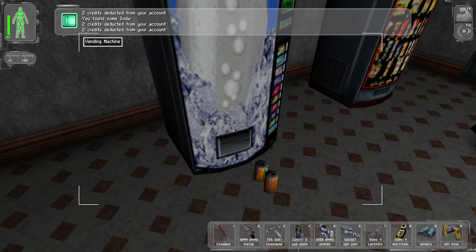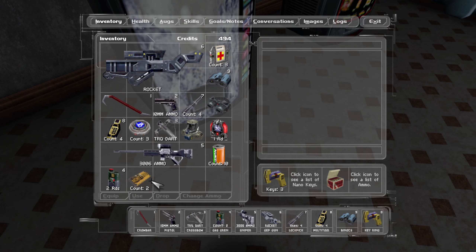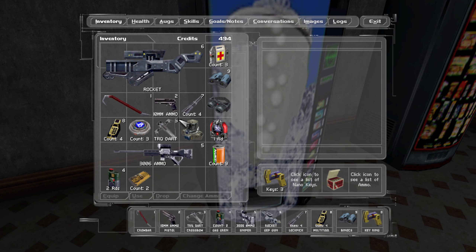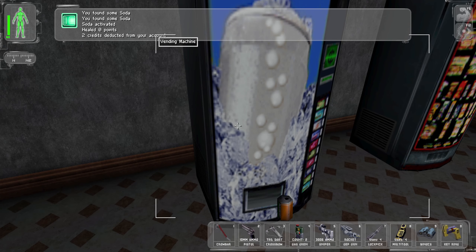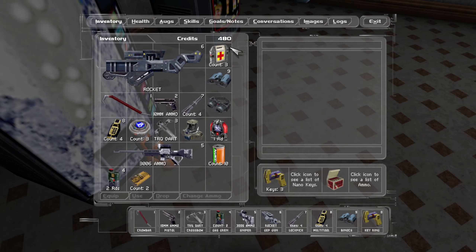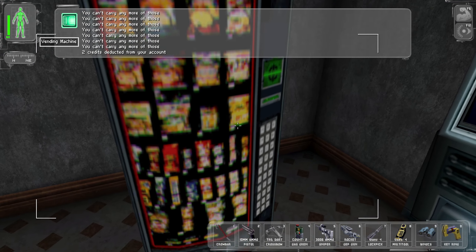Let's already give me that soda. Oh, they're taking my credits. What is it, ten credits? How much does it heal me for? Zero. That's a lie. How many credits do I have? Oh, it's empty. We emptied it out and I can't carry any more soda. Son of a bitch.